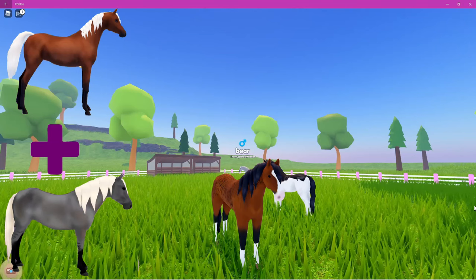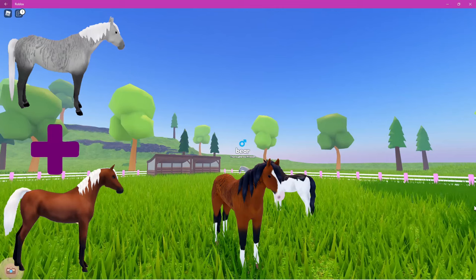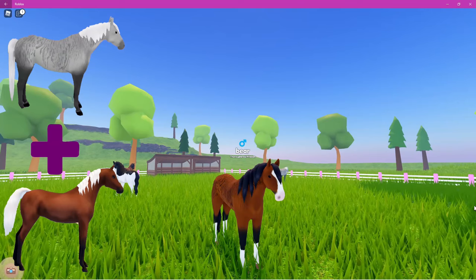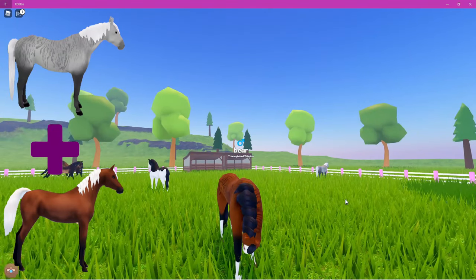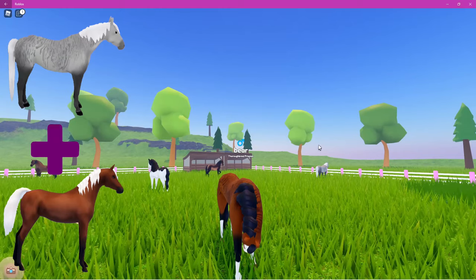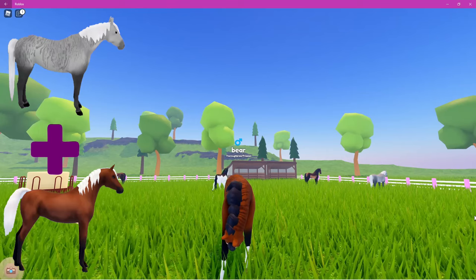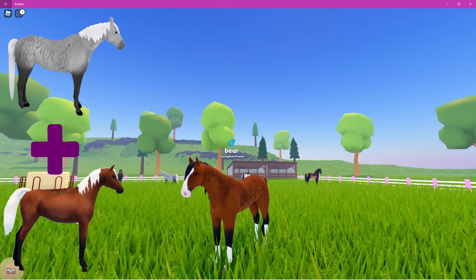To breed one of these bay brindles, you need a bay-colored horse crossed with a chestnut rabicano, or you can breed a bay-colored horse with a grullo. Also, if you have a gray brindle — the horse we just looked at — you can breed that one with any bay-colored coat to get the chance to get a bay brindle.